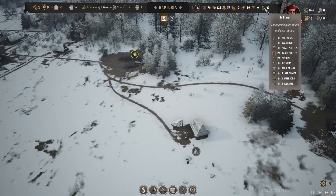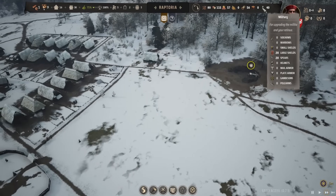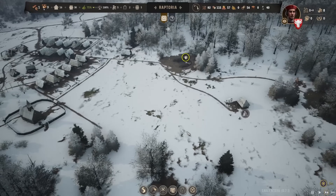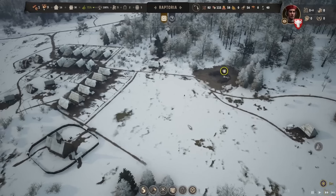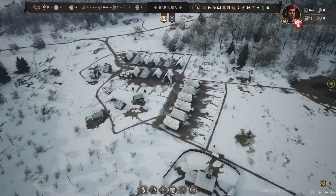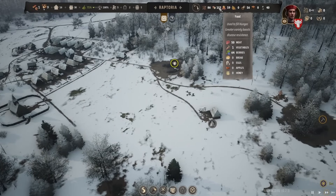20 large shields and 20 spears have been delivered, so we've got enough items for 40 people in the military — or 20 with both a shield and a spear. We're going to need a lot more people before we build up that military. Those pesky bandits are going to be our first target.